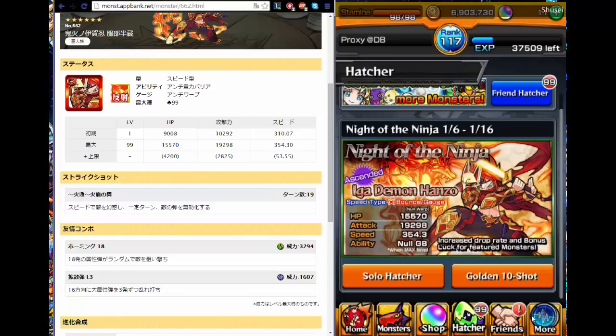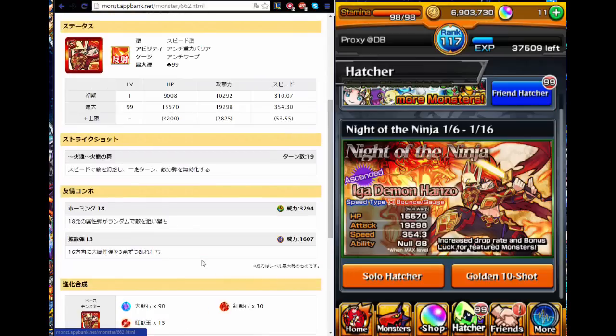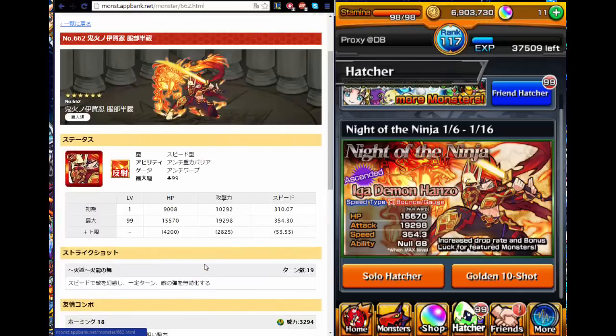If people got him, I recommend the ascended form. For the ascended form, you need the monsters Orochimaru and Inugami, which are coming out in a couple of days, so look out for that. If you do get him, try to get the ascended materials, and if the Kushinada run comes out, put him as your number one monster — because I will be needing Hanzo for the Kushinada run.